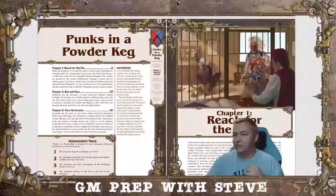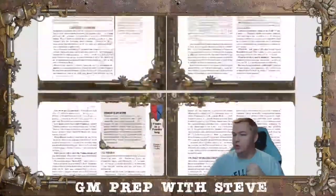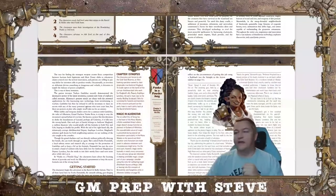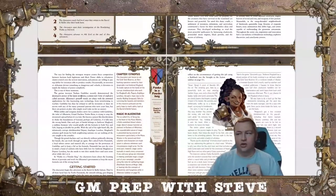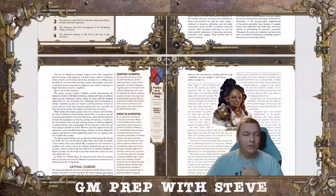Chapter 1 synopsis: The characters join forces to rob the Gold Tank Reserve, an illicit banking operation owned by their despicable rival Ambrose Mugland. To evade capture at the hands of the corrupt shield marshals who work for Mugland's ally Deputy Angelique Loveless, the party must race to the nearby Wailing Scrapyard. Only by surviving the hazards and monsters of this massive junkyard can the party hope to reach safety back at the Barrel and Bullet Saloon.